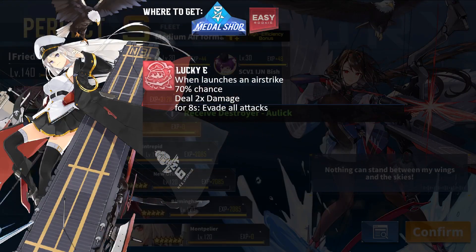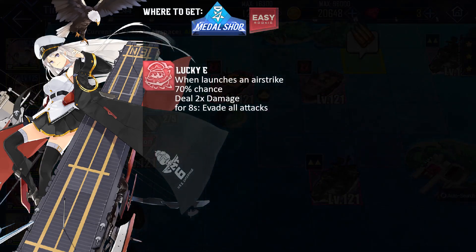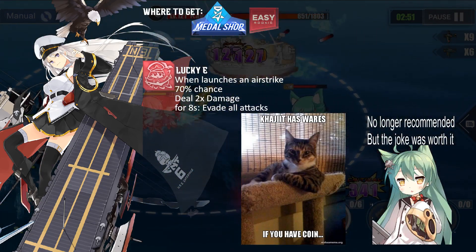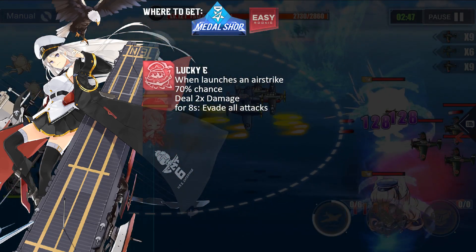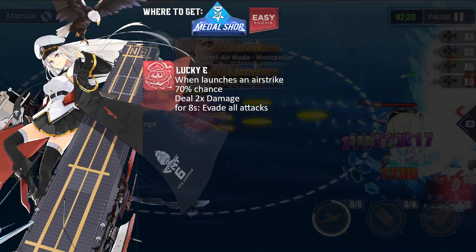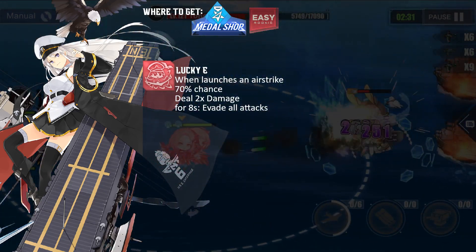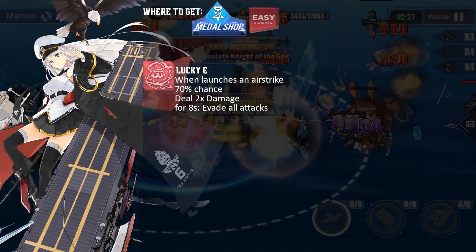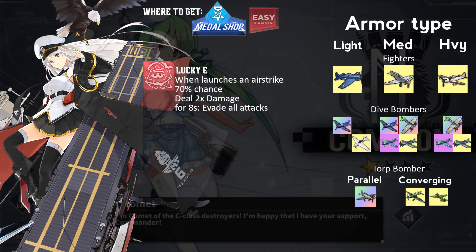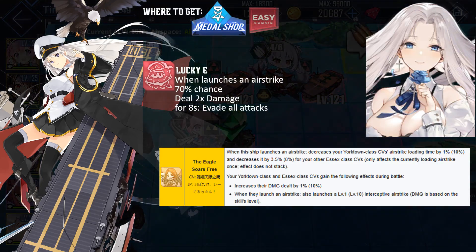Another ship missing from the previous list was Enterprise. I'll be honest — I just forgot to include her. Since I'll be removing the Cat, who I think is the least useful compared to the other ships, Enterprise will be replacing her. Enterprise is one of the ships that holds the test of time. With her strong aviation stat paired with the chance of double damage, she's a formidable force. You just need to understand which plane to equip in different situations to maximize her full potential.